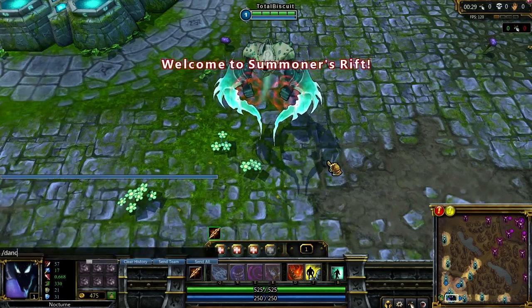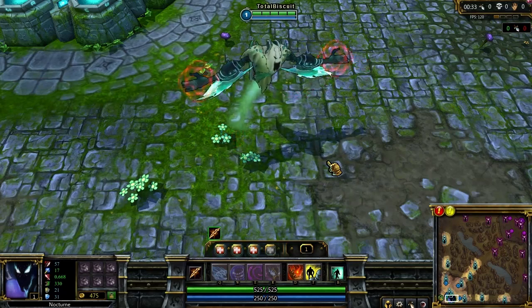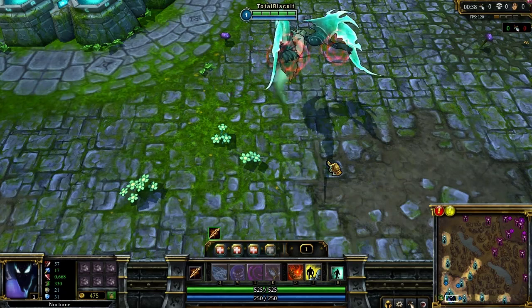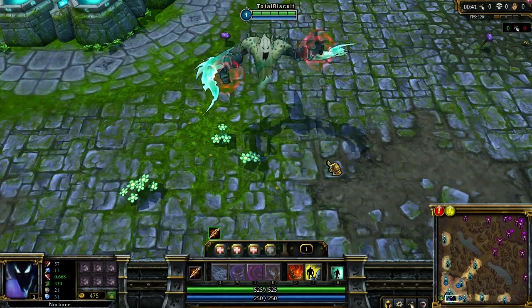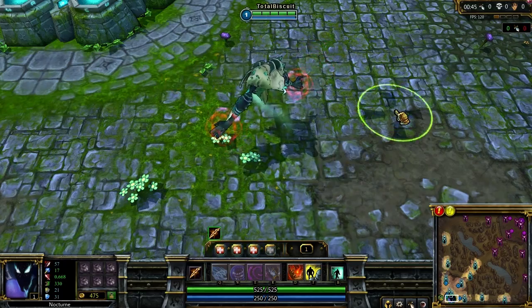As a reminder, folks, for the Harrowing event there are also Tier 2.5 Quintessences available, which are almost as good as Tier 3 but a lot cheaper — half the price of a normal Tier 3 Quintessence. The difference between that and Tier 3 is very small indeed, so they're certainly worth picking up. A good option.